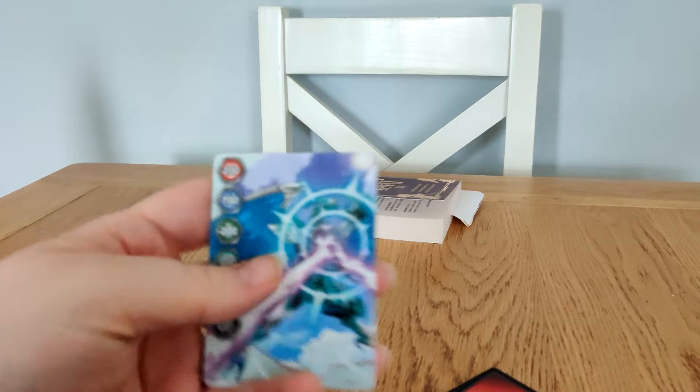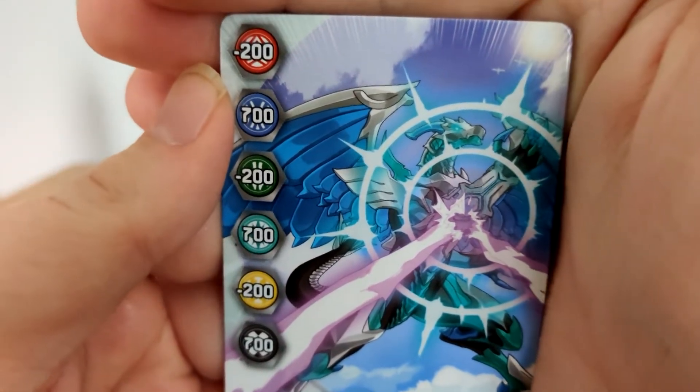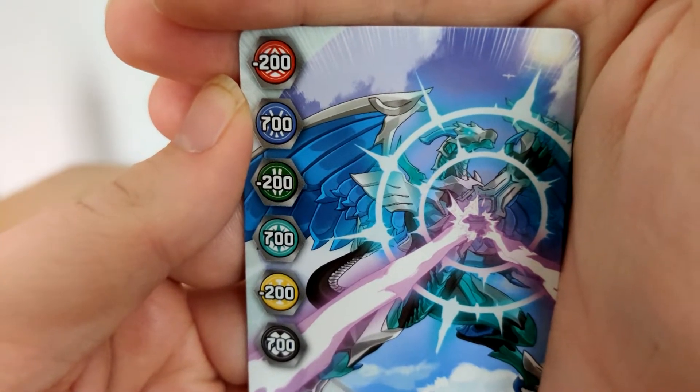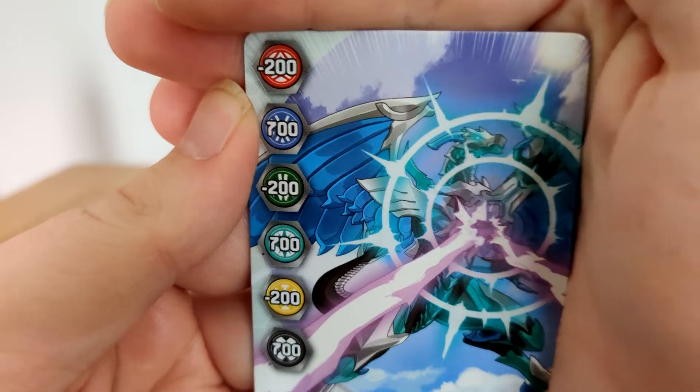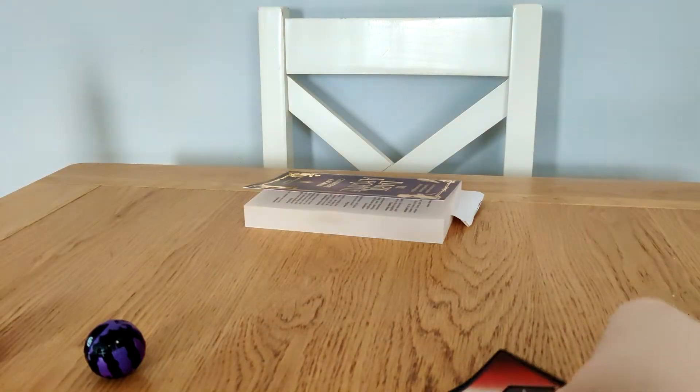And the Gate Card is... is this Chaos Dragonite? Neat! 700 to three elements, and minus 200 for the other three. Not too shabby.